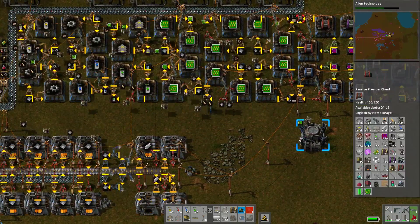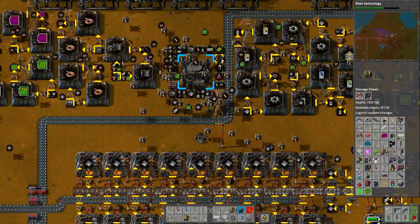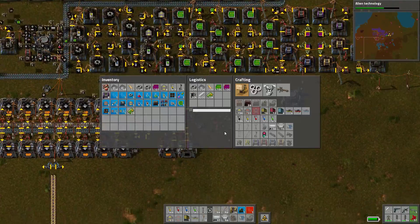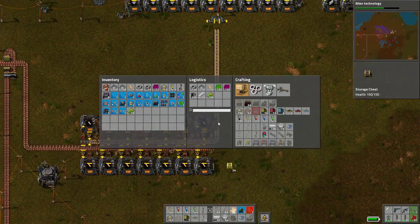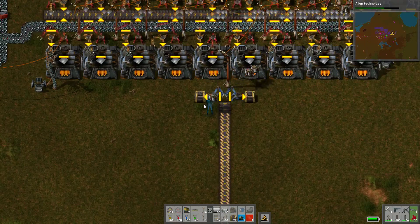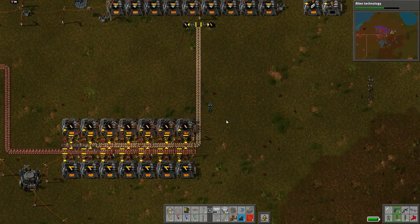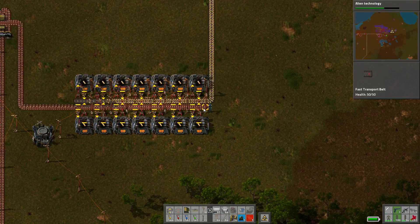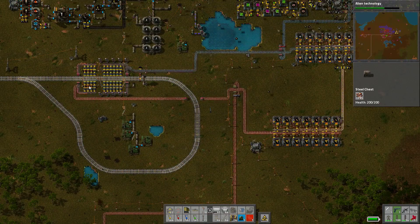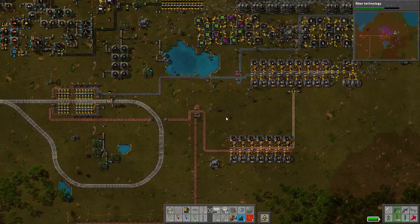I don't even remember where I put all that crap. Active provider — that's where all the effectivity modules got stored. This is not storage, but these ones will have to work for now. Active provider, I guess. We'll replace them. I bet the train station is overloaded. Actually it's really not — there's still copper stored and we still have iron stored, quite a bit stored in the last ones.